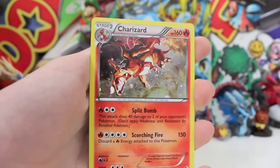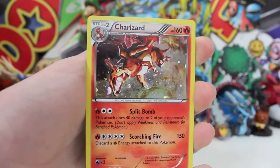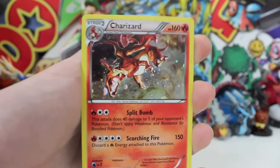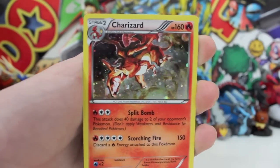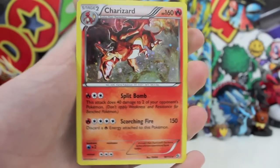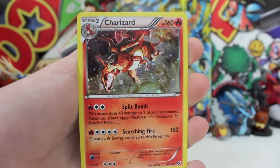Here we go. A promo holo Charizard. And I think we got this one in Legendary Treasures — not 100%, but it had the line holos. And the fact now it's got a full-blown X and Y holo to it. Like the solid background, that is so epic. And look at the explosion happening in the background. That is ridiculous. You've got Split Bomb and Scorching Fire with 150 attack there with 160 HP. So we'll have two promos in one box. Not too bad.